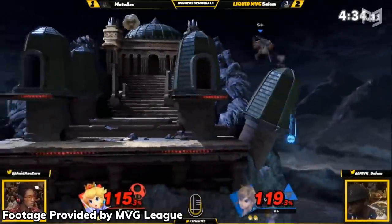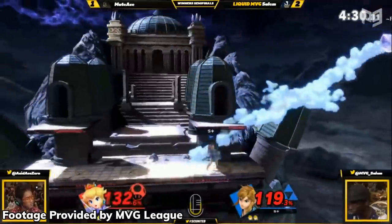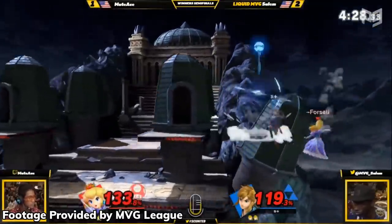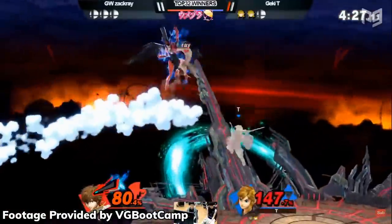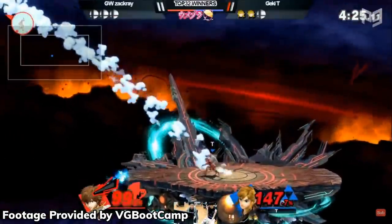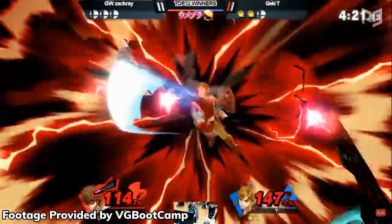Now let's look at results. Link found early success with Salem, placing 3rd at Smash Conference United, 7th at Glitch 6, and 13th at Genesis 6 with the character. Salem has since dropped Link, but Japanese player T has continued to get strong results in Japan with Link, as well as taking sets off of Mars, Shoe Tone, Zach Ray, and more.